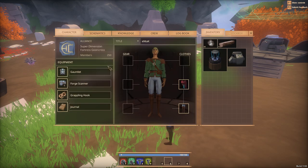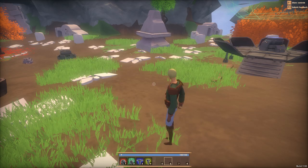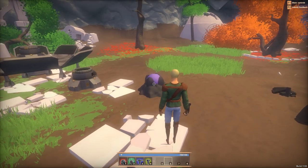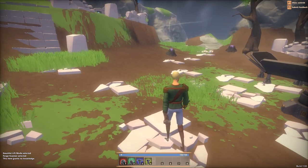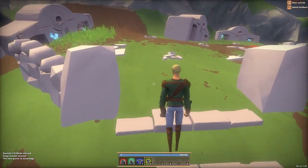Here's my character. I've got a gauntlet, forge scanner, grappling hook, journal. I've got some clothes so I can get different outfits. Knowledge - nothing. Crew - you can get a crew, get people to join up with like other players, which is kind of cool. These things grant no knowledge, so I'm assuming I'll find like secret relics or something.